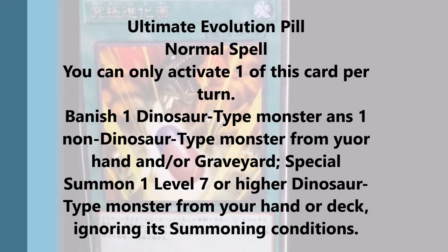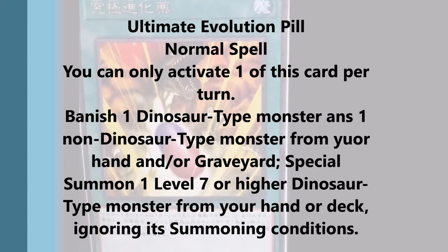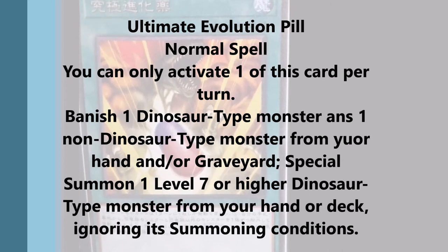You could play only one, but it definitely speeds up your deck a bit. Because you don't have to banish two dinosaurs from the graveyard — so if you have Miscellaneous Dinosaur and you have a True King in the graveyard, you won't have to worry about how many monsters you need to banish for Miscellaneous Dinosaur because you have a True King and this card in your hand. So this card lets you use one less dinosaur for summoning Ultimate Conductor Tyranno, which makes it pretty good.